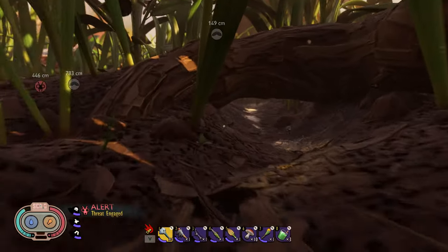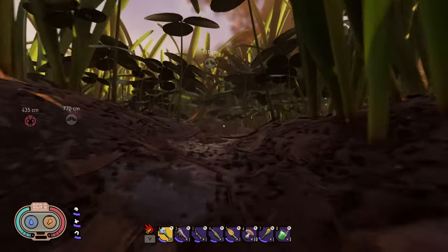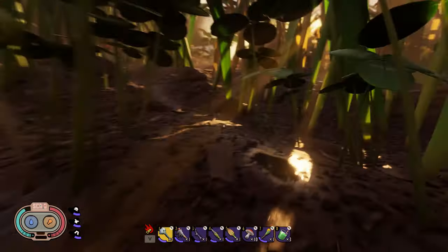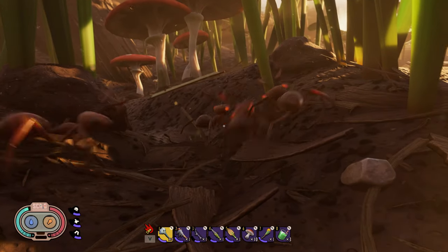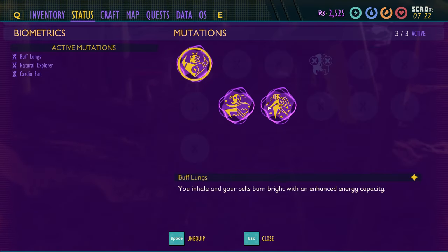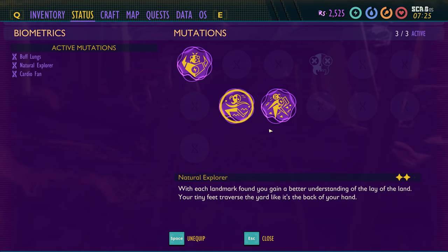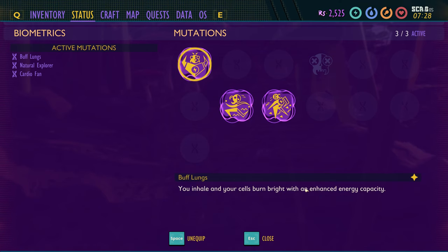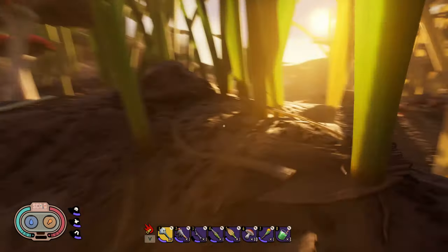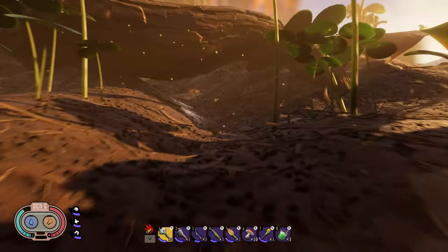I should have enough to go get the pebble foundation — that's what I want to research. I've been rather busy just going around, and I've also been getting level-ups on my mutations. The cardio fan — I got two stars in that now. I got two stars on the natural explorer, two stars on the ant annihilator, and there's only one star for the buff lungs, which kind of sucks.